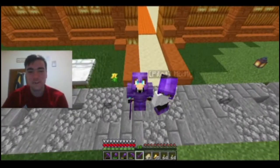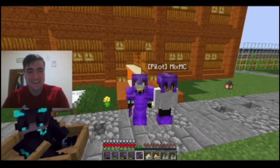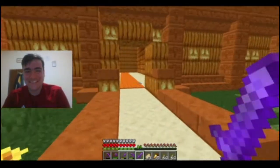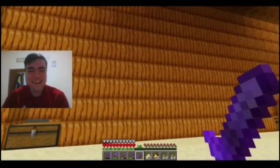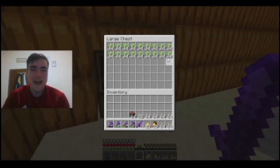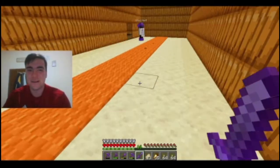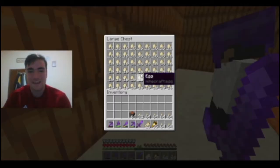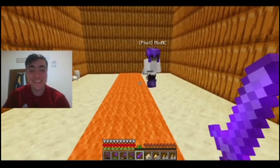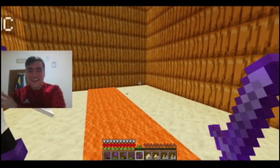Okay guys, so we finished up all the redstone for the build — let me give you a tour of what we've done. Lip Stack, what are you doing man, you're crazy! So this is the inside — we might decorate it, we'll see. Behind here is an automatic sugar cane farm, over here is an automatic pumpkin farm, and over here is also an automatic egg farm. That's pretty much it for today's episode — please like and subscribe, hope you guys enjoyed, and goodbye!